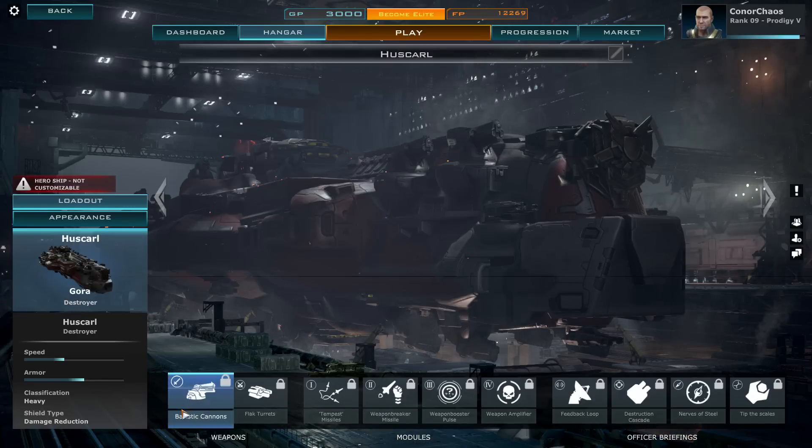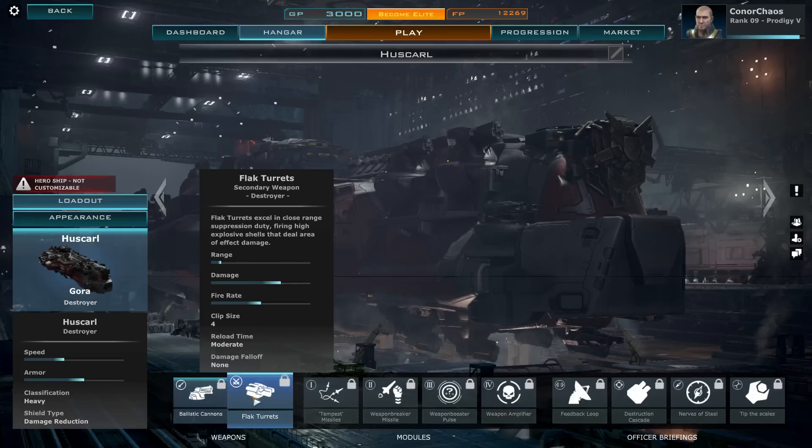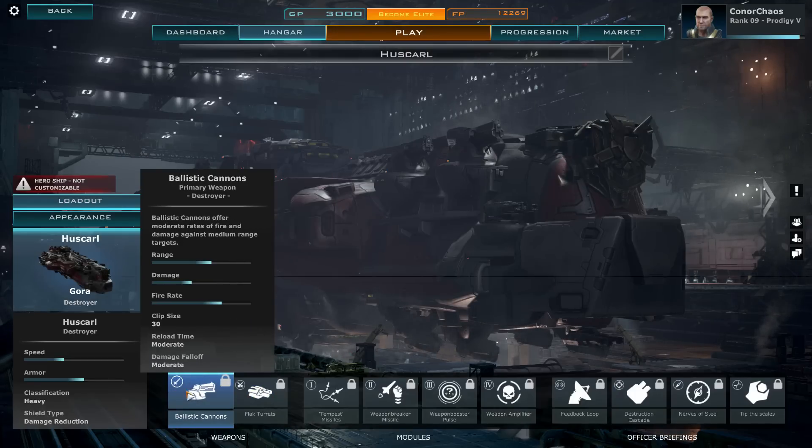Let's have a look at the weapon loadout. Ballistic Cannons offer moderate rate of fire and damage against medium range targets. The range is not too bad, the damage is okay, but the rate of fire is where this thing really shines. Clip size is 30, moderate reload time. I've seen a trend where the reload time and damage fall-off are always listed as moderate.